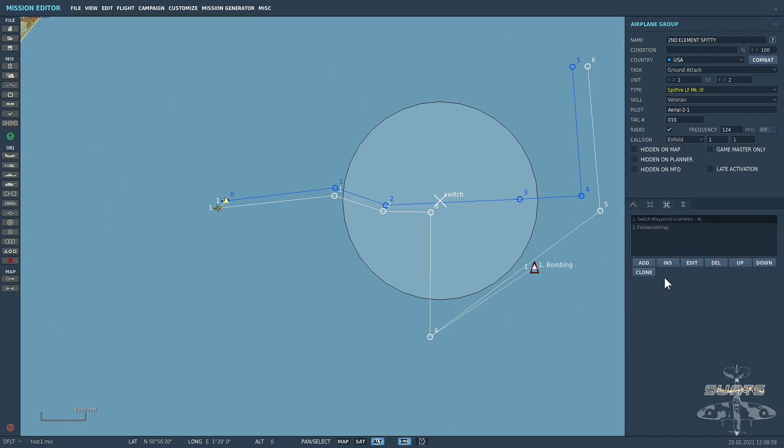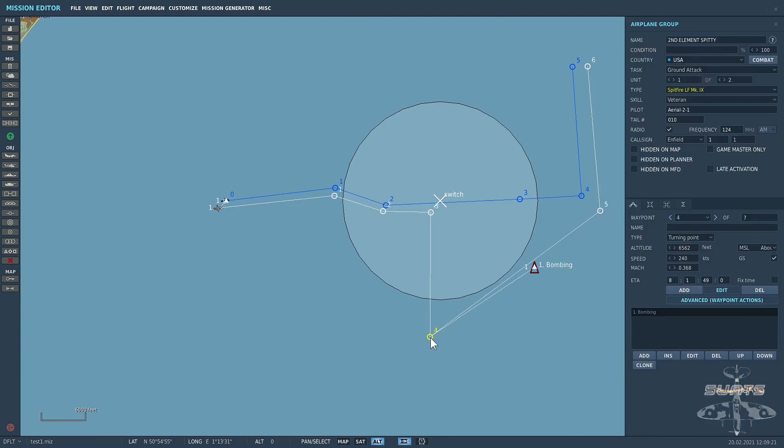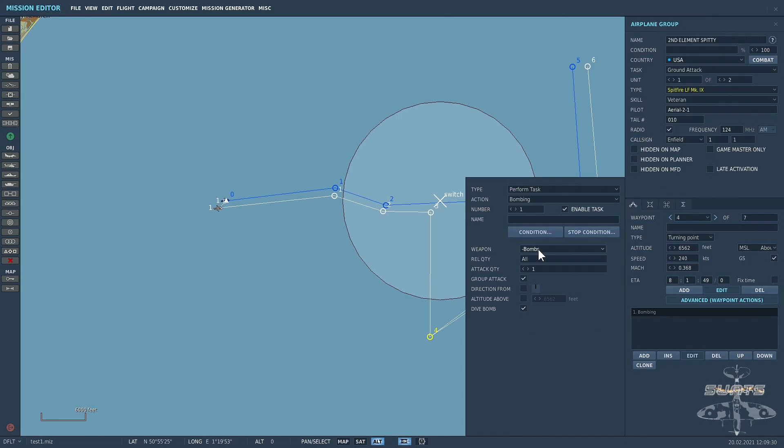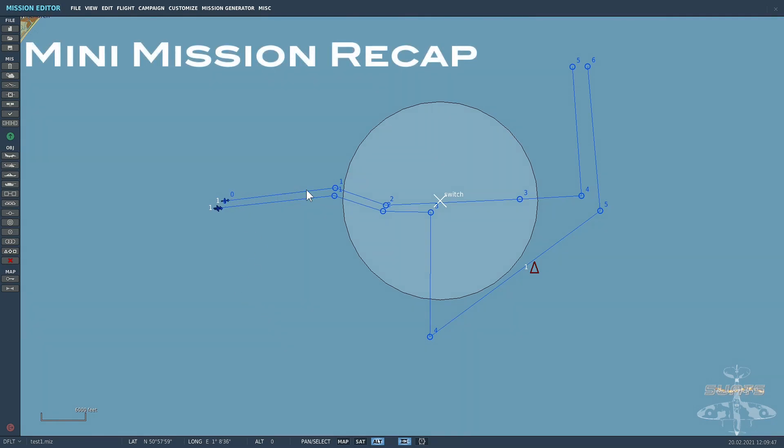I also gave them an advanced waypoint action that can be switched by pushing a task — a form task to switch waypoint and go to waypoint 4. At waypoint 4 I gave them a bombing command: release all bombs, make it a group attack so both aircraft attack, and set it as a dive bombing session. So the process is: I fly along, enter the trigger zone called 'switch,' this element stops following me, goes to waypoint 4, and bombs the e-boat. Flag 12 was put in there to stop them following me.